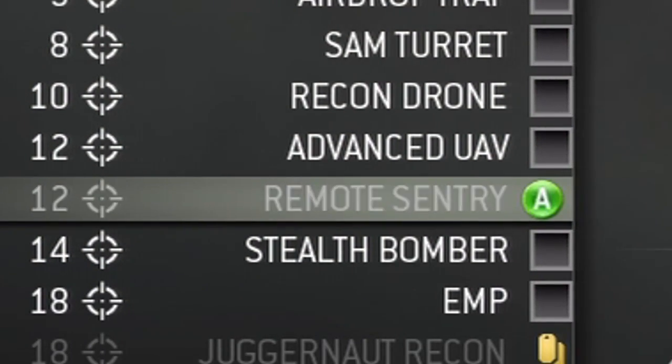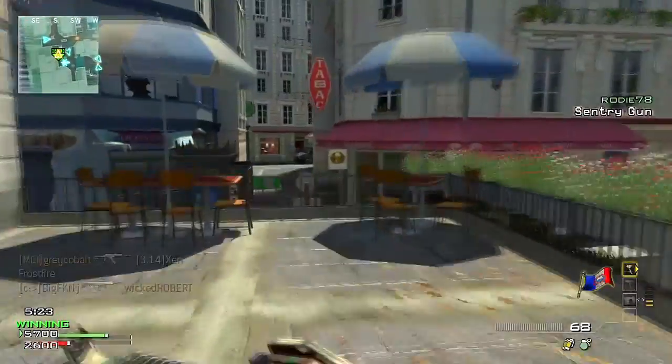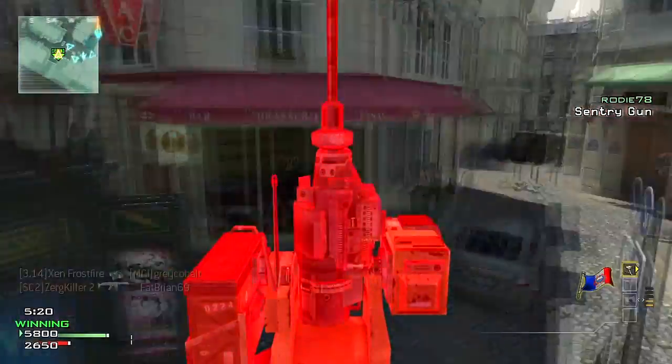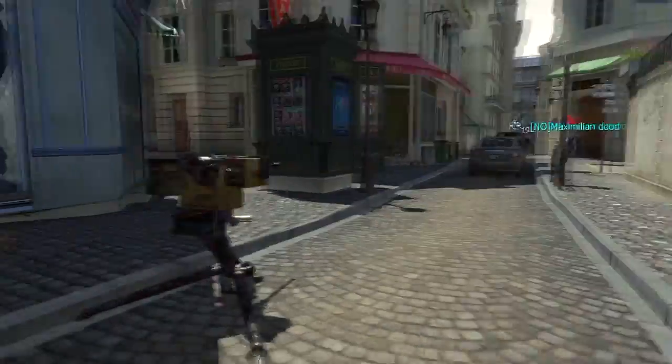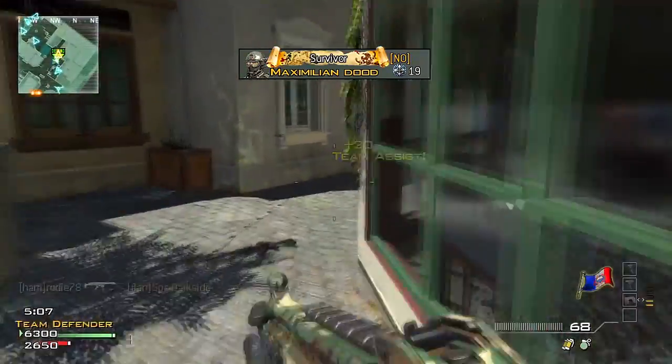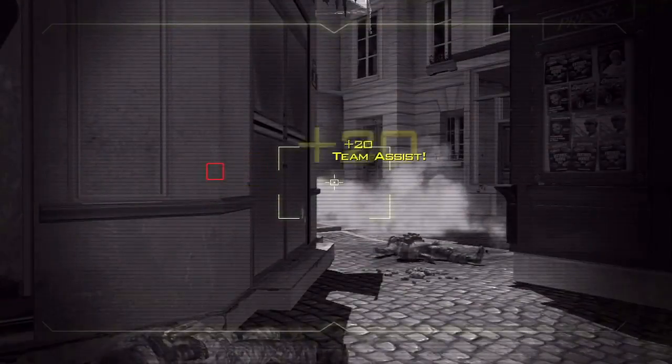Our next killstreak also requires 12 kills and it's the Remote Sentry. The Remote Sentry is a similar but immobile version of the Assault Drone in the Assault Strike Package. Once you receive the Remote Sentry, you specify one location to put the sentry down and then operate it from a laptop. Luckily, you don't have to man the sentry turret in that specific spot — you can go to a different location and pull out the laptop far away from danger. The Remote Sentry's main weapon is a low-damage machine gun, but it can move 360 degrees and you don't have to reload. Due to the low damage output, it can take an abundance of shots to put an enemy down, making this killstreak very situational and only good for high-density choke points.